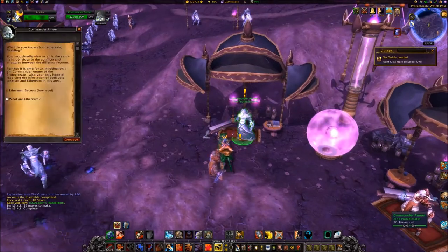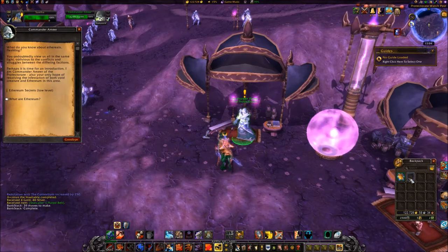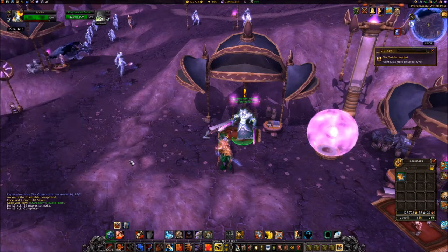Accept the quest Ethereum Secrets from Commander Amir at 59,32. To obtain the Ethereum prison key needed for this quest, head southwest into the Ethereum staging grounds and kill Ethereum mobs there.